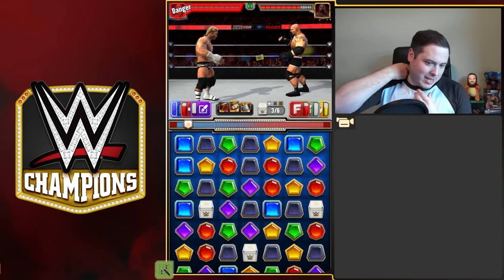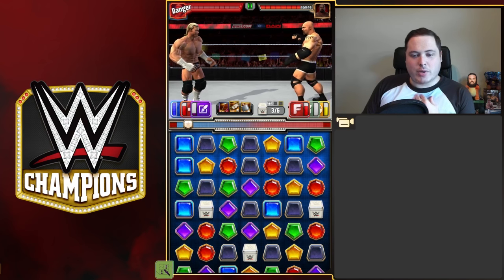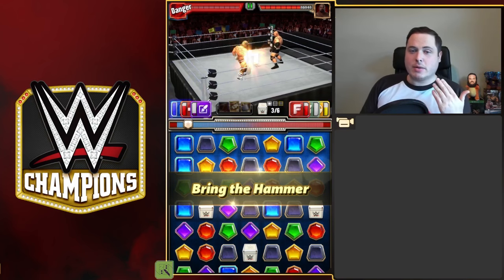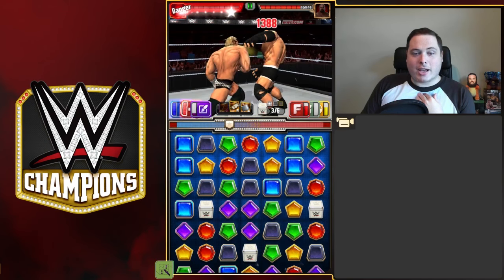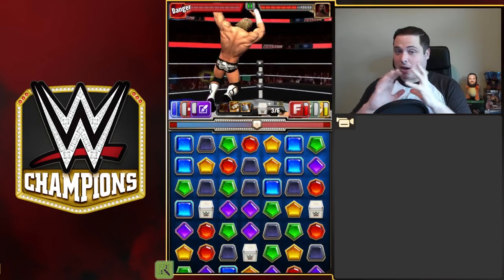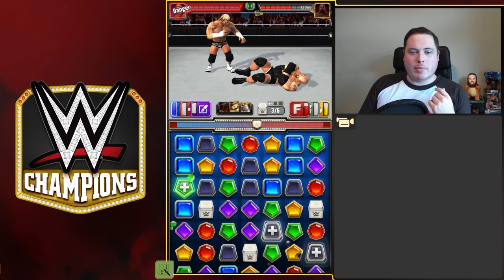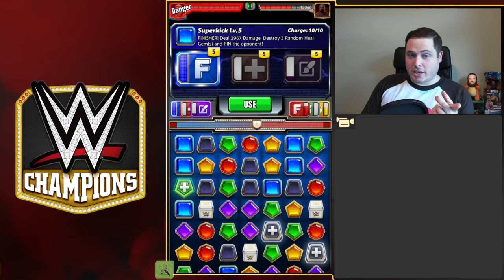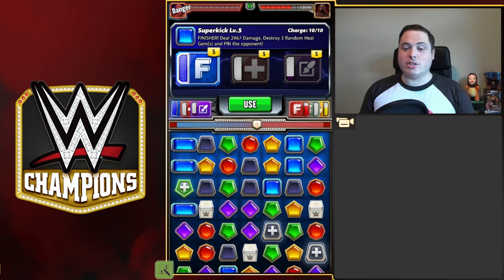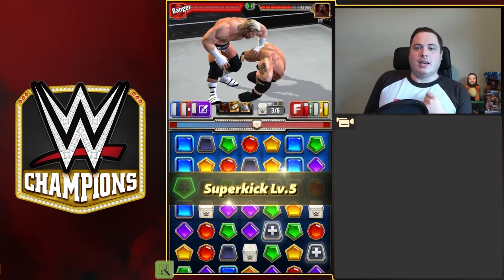He's going to have his finisher up really soon. I'm going to knock out a column of gems - it doesn't matter when I use this one. That's going to help a lot because I can put the heal gems on the board and then take more of his health down with my finisher. Let's convert three of these to heal gems. Using this finisher destroys those three random heal gems, which means I get more potential damage as a result. I've taken out a lot of damage there - that's taken him down quite a lot. This is a great tip for the final person.